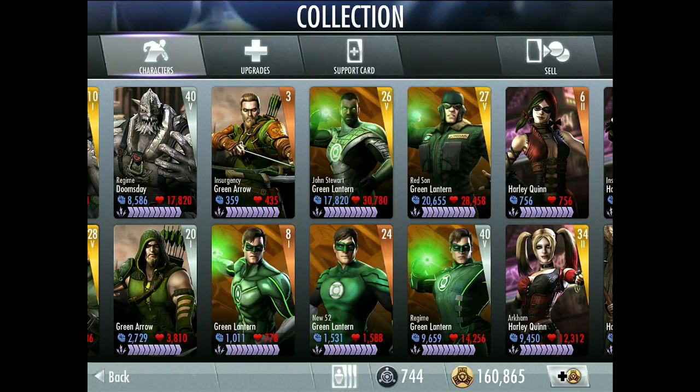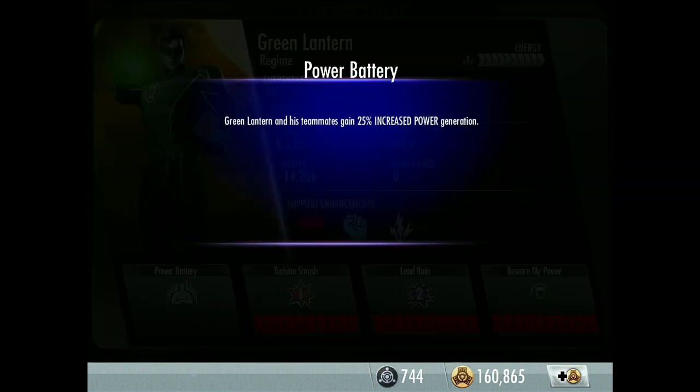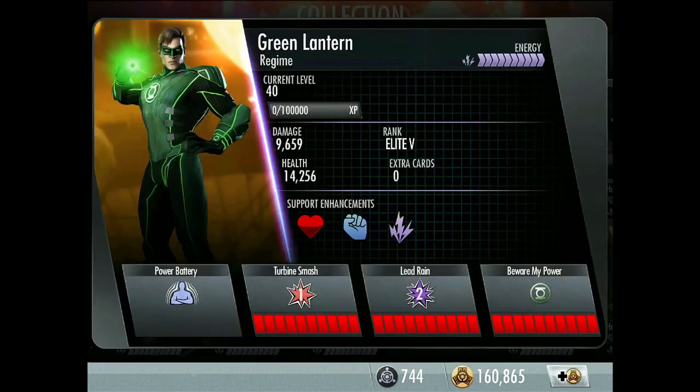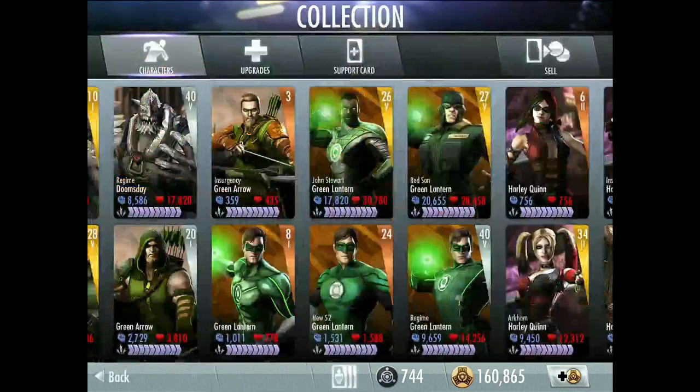Now the silver Green Lantern: Regime Green Lantern. I've got him at level 40, Elite 5. He's a pretty good silver card — I think he might be the only silver card that people normally use paired with gold because of his passive: Power Battery — Green Lantern and his teammates gain 25% increased power generation. That really speeds up your power, so use him in your matches. Second move: Lead Rain — Green Lantern buries his enemies in a hail of lead with a huge gun, chance to stun.